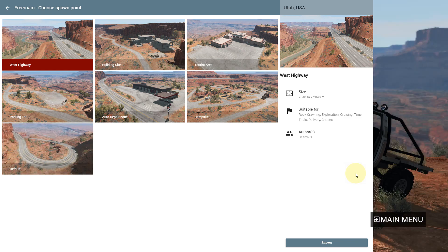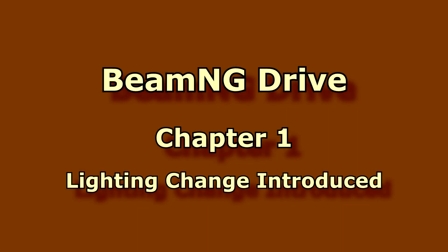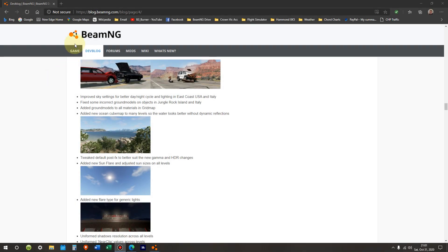The major change throughout version 18 was the lighting and how light worked. Here in the BeamNG dev blog, version 18 came out on December 9th, 2019, and one of the things they touted was improved sky settings for better day-night cycle and lighting in East Coast USA and Italy — but also in several other maps as well. Third-party maps not so much, but definitely the ones that the developers worked on.